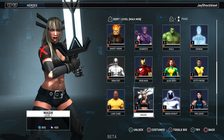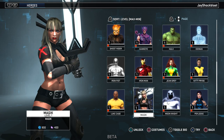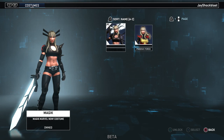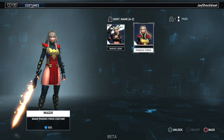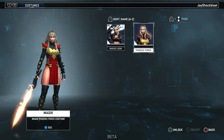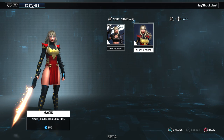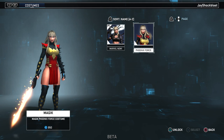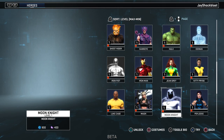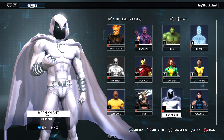Magik is surprisingly one of the most popular characters in the game — it's insane how popular she is. Her Phoenix Forest costume is phenomenal; you cannot get Magik without getting that costume, it is a must-have. Then there's Moon Knight with his brass knuckles.